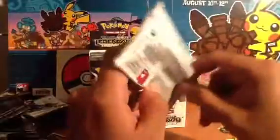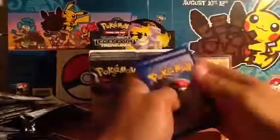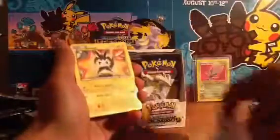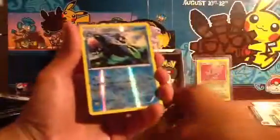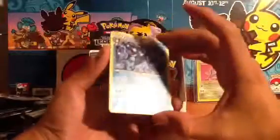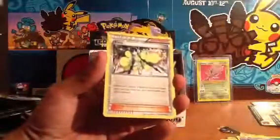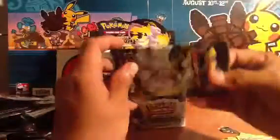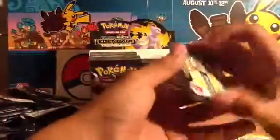Next pack — Genesect. Hoping to pull out one of those awesome Genesect EXs — they're getting really hyped right now. Let's see what we get: Delosion, Emolga, Croagunk, Natu, Magikarp, Sewaddle, reverse Empoleon — very nice. Rare is a Seismitoad. Shiny Collection Eevee, and another Elsa. If you guys didn't know, Elsa lets you search your deck for two Pokémon tools, reveal them and put them into your hand — pretty good if you're running that Tool Drop deck. That deck just got really powerful support.